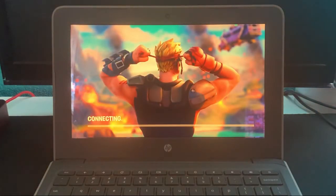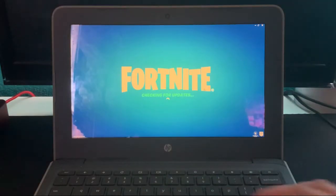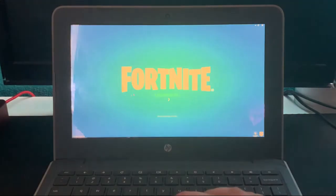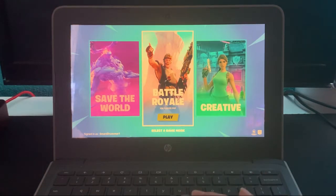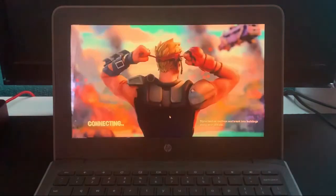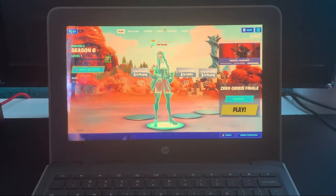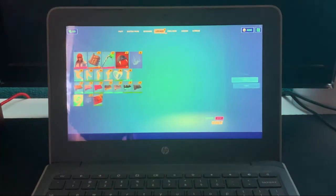We can see it is loading into Fortnite just like it did on the computer. We are in Fortnite — it looks pretty quality, super clean. This is the Chromebook; this is not a video, this is actually Fortnite running. We're logging in, and now we are on Fortnite. We can go into Creative, Battle Royale, or Save the World. We're gonna go into Battle Royale.